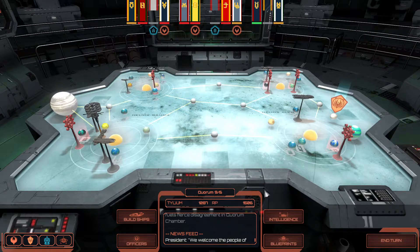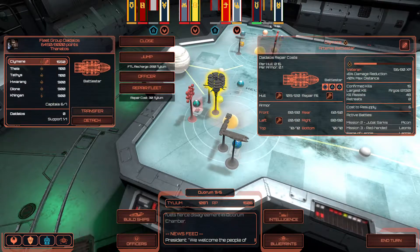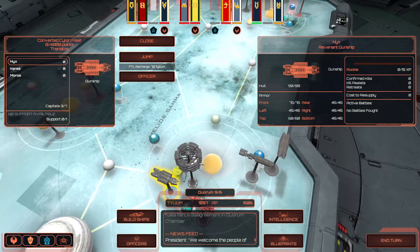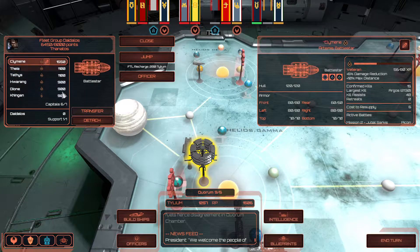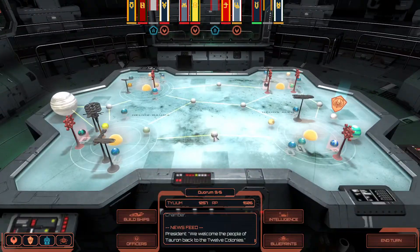We are 26 minutes into the episode. Let's do some strategic play. First of all we got some tillium and we're going to repair this entire fleet. We got a converted Cylon fleet - what are we going to do with these guys? Now you are really confusing me, game. We do have a converted Cylon fleet and we are building an entire new fleet - I do want to build more ships.